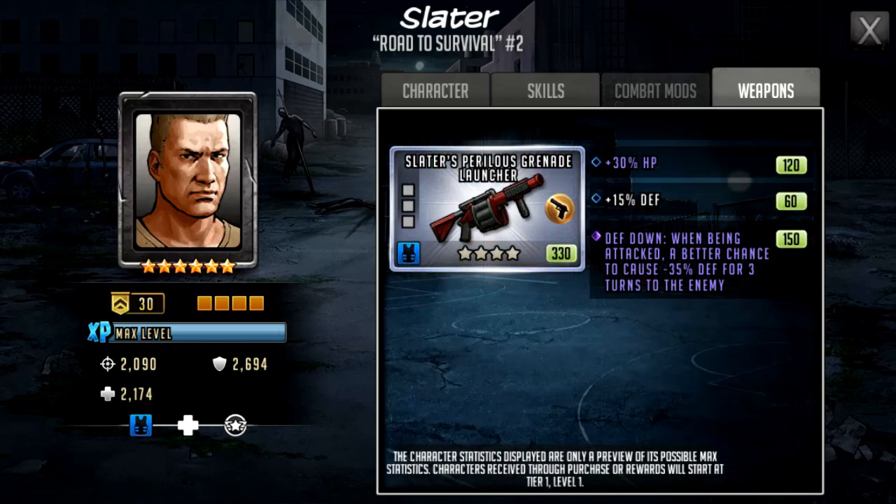Slater's base weapon comes with 30 HP, 15 defense, and death down when attacked — plus a better chance to cause minus 35 defense for three turns to the enemy. There are two upgrade paths: add 30 defense instead of 15 and upgrade both HP and defense to 35 each, or upgrade one to 40; alternatively you could try for an impair. An impair or elusive impair could take weeks or months to obtain and may be obsolete by then, so it really depends on your resources and how lucky you're feeling.